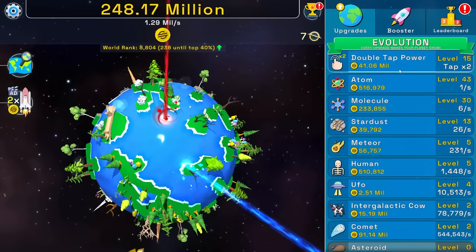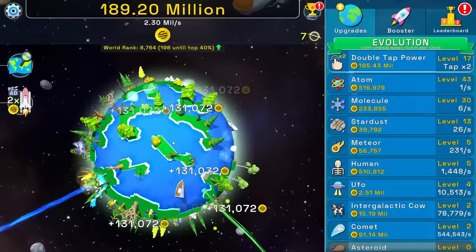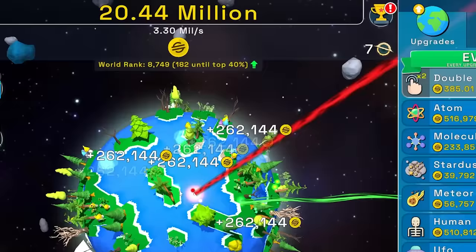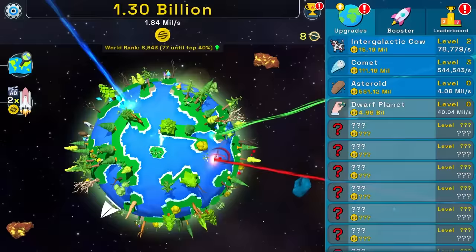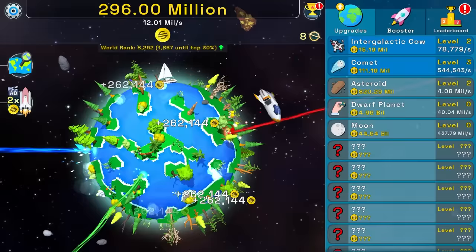1.1 million every second. It'll take me 41 seconds to upgrade my double tap again, or it'll take less than that because here comes a $265 million ad. I wish I could get $265 million in real life by watching ads. I can buy another comment and double tap power for days. Let's spend all of our money doing that — 130,000 a day. We're at 2.3 mil and I should be able to buy another double tap power now, which will increase it even more. 260,000 each time I click the button.